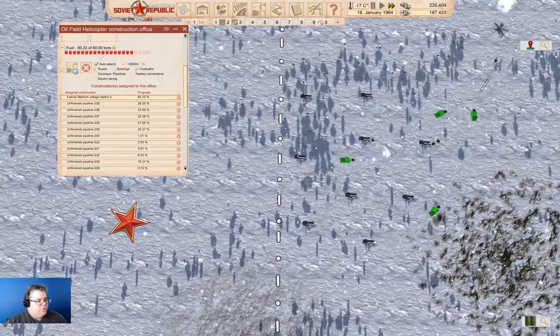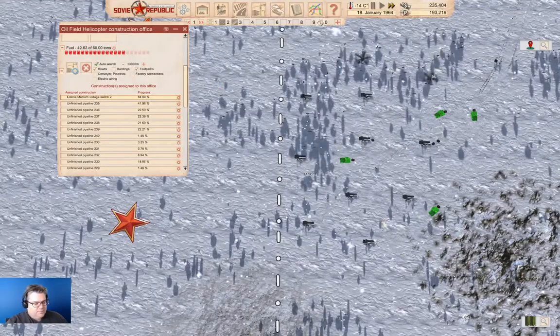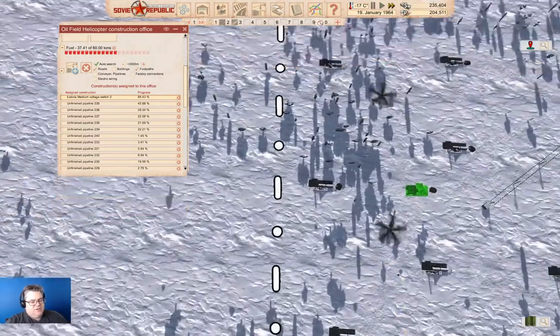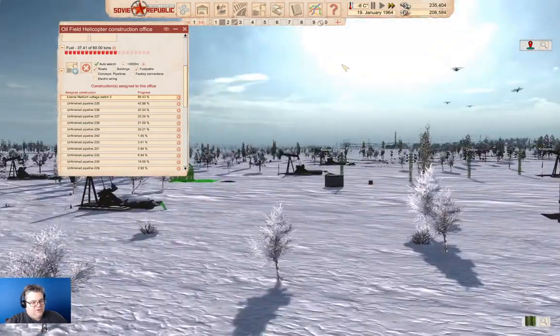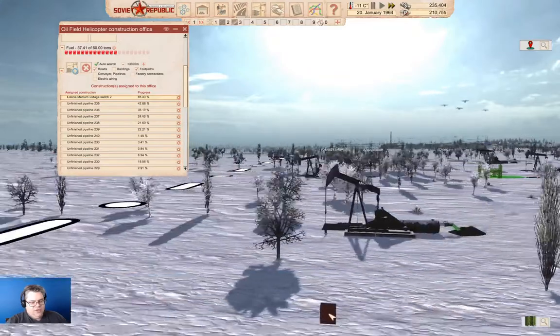We're producing the fuel we use - we're not importing it - so we can use expensive fuel stuff and it's not going to cost us any rubles. The switch is 15% to go. Why don't we just come down at ground level here, back up a bit, and marvel at the choppers coming and going and the pump jack sitting here idle, the power lines in the distance, and a smokestack in the distance.